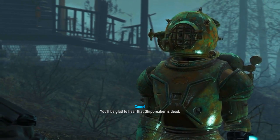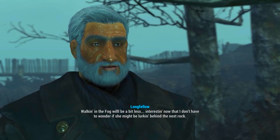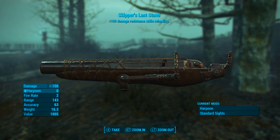Once you get the quest it's super simple - all you need to do is head over and speak to Longfellow, who can be found at his cabin just north of the town of Far Harbour. Once there, talk about the topic of Ship Breaker. He will thank you for killing it and then reward you with the unique harpoon gun Skipper's Last Stand.